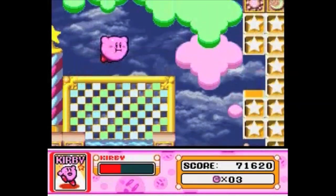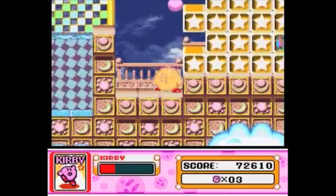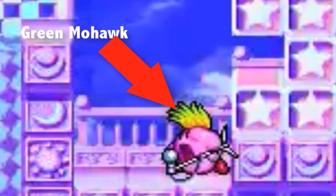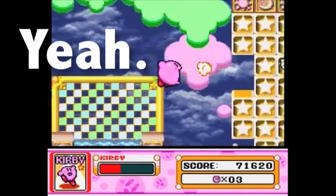So the Mic ability. What is it about the Mic ability that makes it number 9 on this list? Well, it's not the awesomest ability ever that kills everything around you while Kirby instantly grows a green mohawk and screams into a microphone. Yeah — it's that awesome.